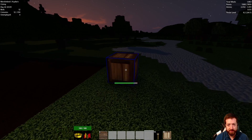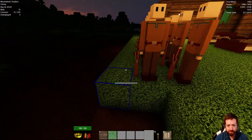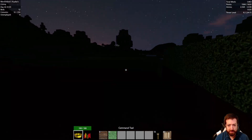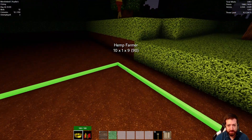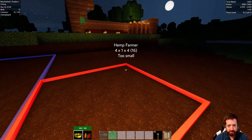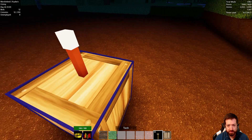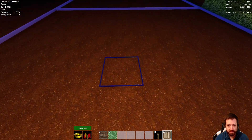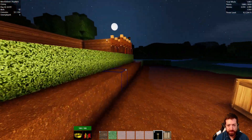For now we just need to establish some hemp farms. So: hemp farmer, 10 by 10, 10 by 10, 10 by 10, 10 by 10 — let's start with four. Then crate: one, two, three, four. Torch: two, three, four. There we go — that's some hemp farmers. They do need a roof over their heads — we'll use just regular planks for that.